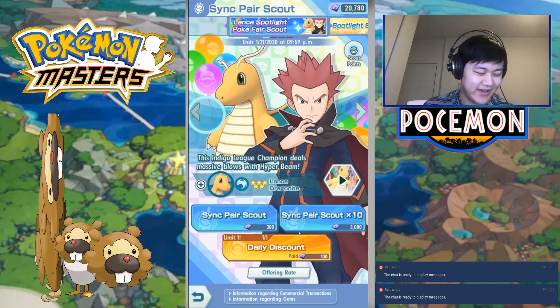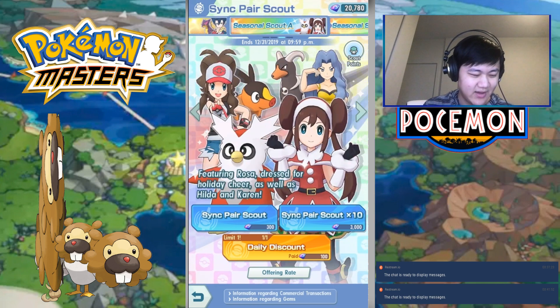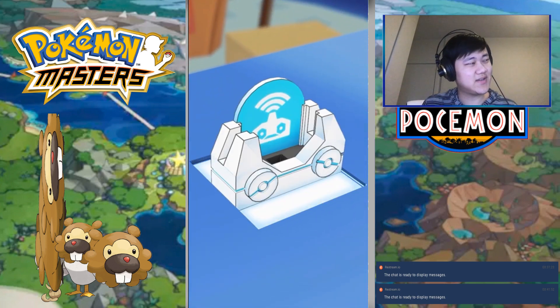We got Grimsley, got Lance, got the Christmas Seaball banner — which is the only one that I want a featured unit on, because I don't have Christmas Seaball at the moment — and then Christmas Rose as well. Let's start with Grimsley, the most unexciting of the 4.